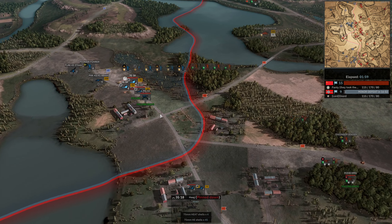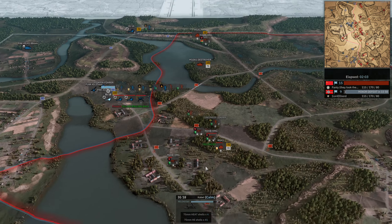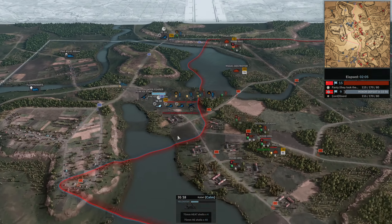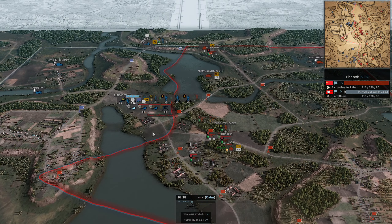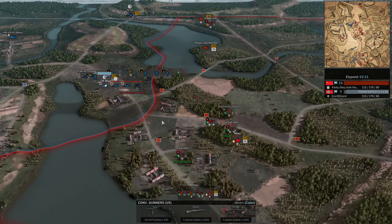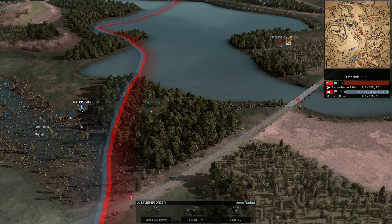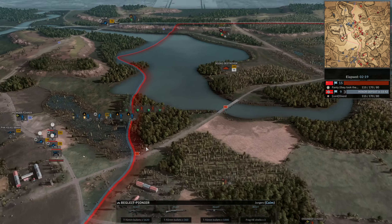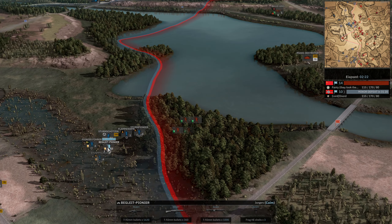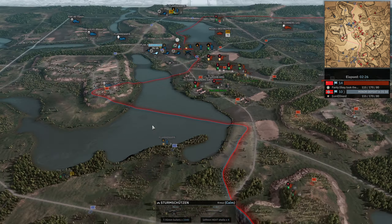One more 50 cal is left firing — quite the range on those — pinning down all these IG-18s. Down south there's no real long-range fire over 1500 meters as we see the double-vetted Sturm Pioneers as well as the Begleit Pioneers, which come in at one vet by default, followed up by Sturmschützen and the 13 MP44s.